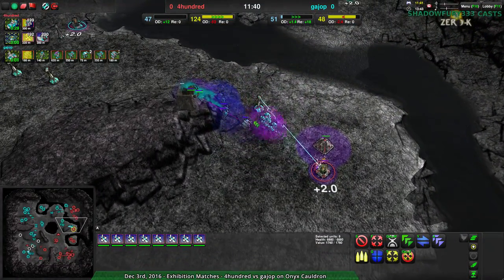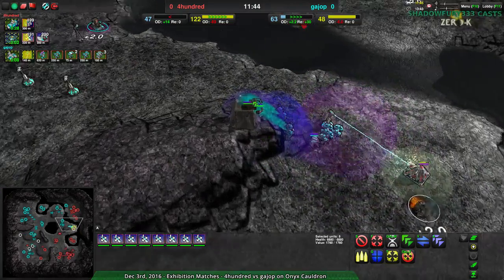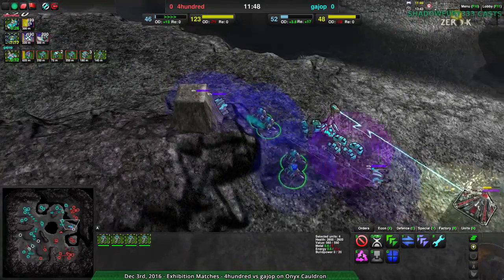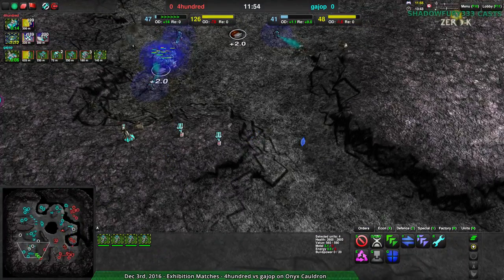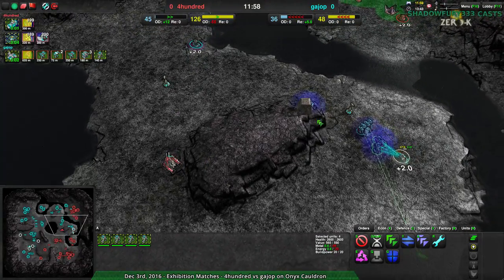That being said, it's actually a good case for the shields, because 1,500 damage against 1,250 shield is not going to be that great. Nice reclaim too. So at this point, Guy Up is doing the reclaim army. The Felon's way behind though, and Felon's actually going to the Southwest, which I agree with, because the Grizzly's not going to fall to the Felon anytime soon.